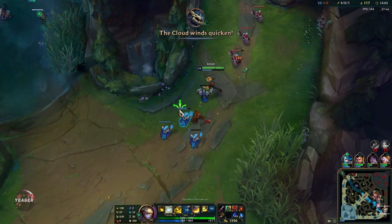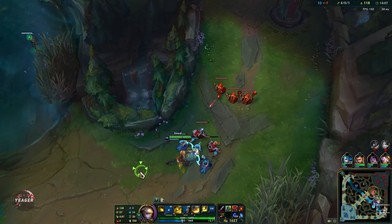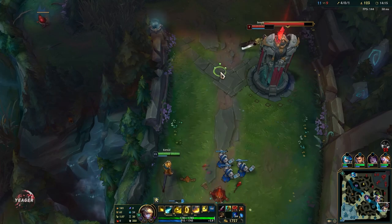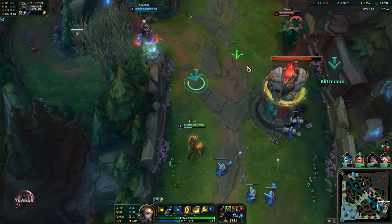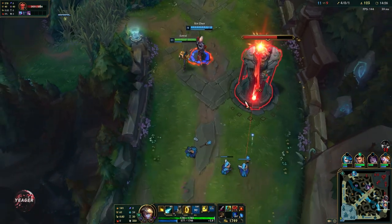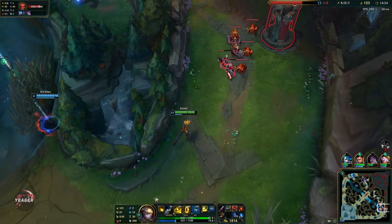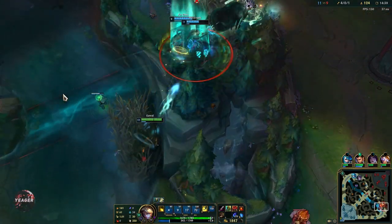Be careful using your E. The only time you want to use your E aggressively in lane is when you are 100% certain you can win the fight and you won't get ganked. Because if your E is down and you get ganked, you are pretty much dead since you are still an AD carry - you are really squishy. So be careful with how you use that E.